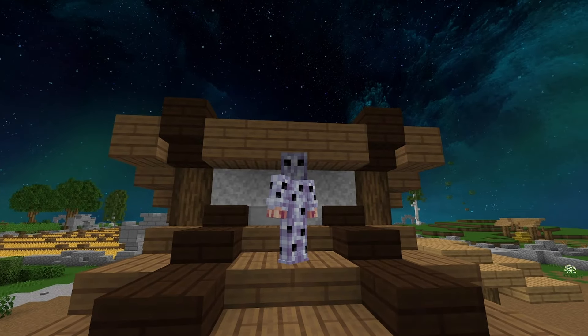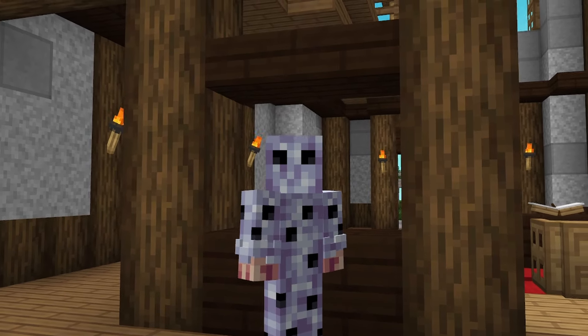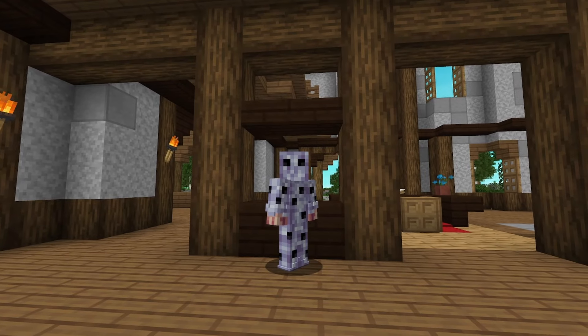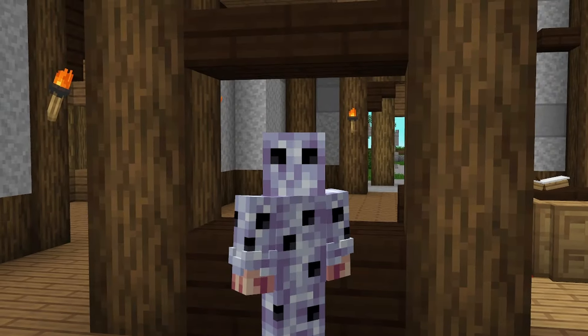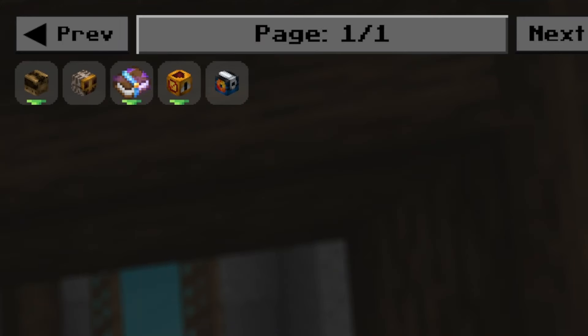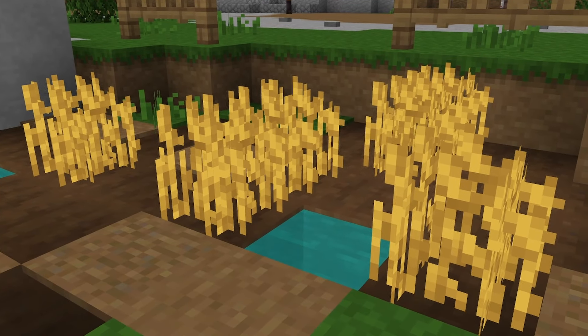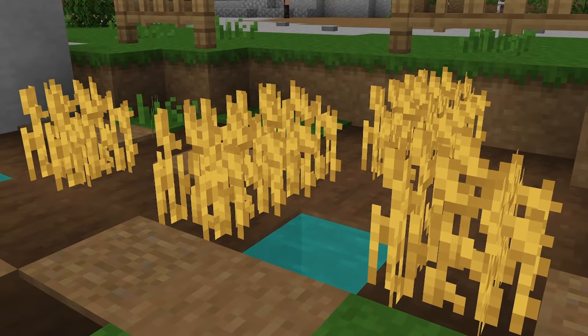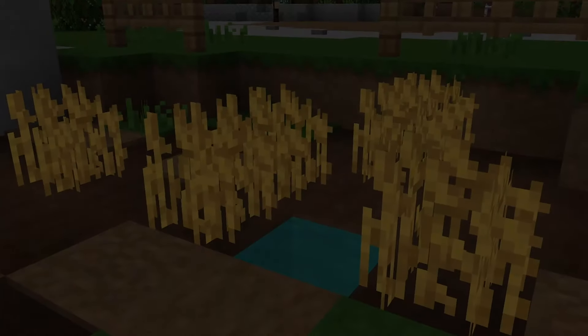Bonus pest chance is a pretty niche statistic, but it does play a decent role in your garden progression. Each bonus pest chance acts as a percent chance for another pest to appear when one has spawned. There are very few ways to increase this stat, just know that it exists. Crop growth is a statistic that isn't personal, but rather applies per garden, since it scales exclusively with your garden level. Crop growth speeds up how fast all crops will grow on your garden, and it increases by plus 10% per garden level, for a maximum of plus 150% crop growth.